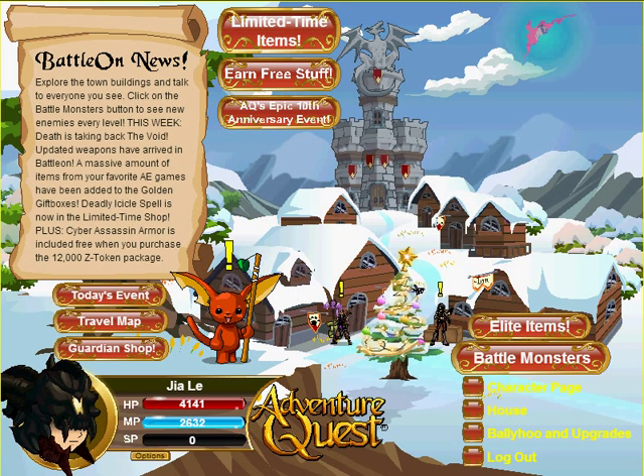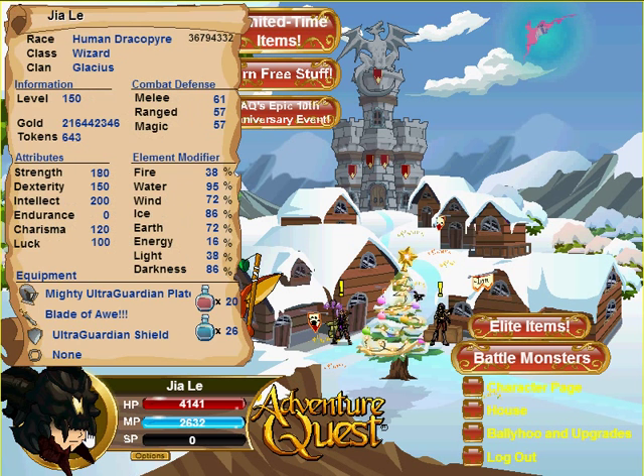Hi guys, welcome back to another Adventure Quest video. In today's video, as you guys already know, AQ has re-released the Decimator armor. It was a very popular armor when it was first released. It's a very strong darkness armor and has the highest attacking speed animation out of all the armors in Adventure Quest, which is why it's favored by many players.